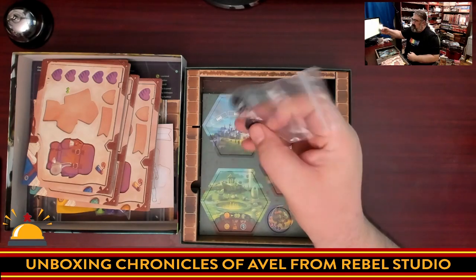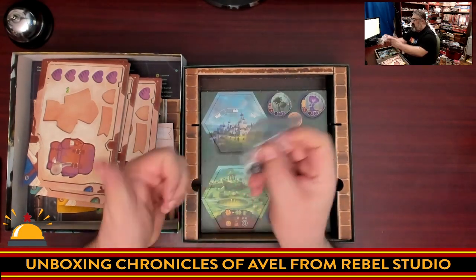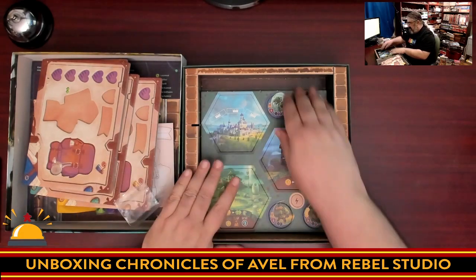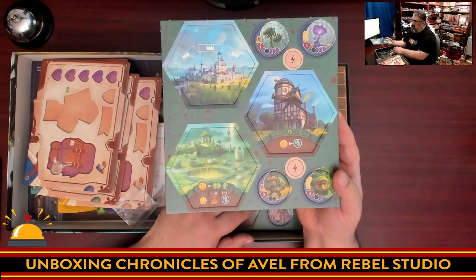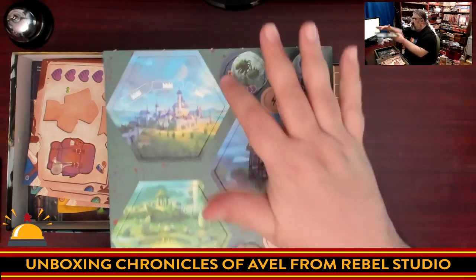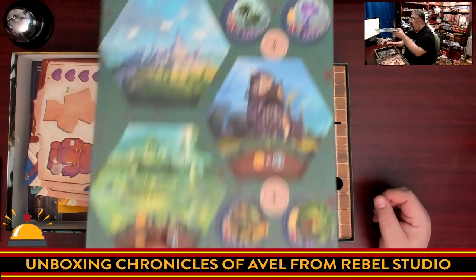These are little plastic screw pieces because the main boss's health is tracked using dials, so these are for assembling that. Then we get into the punch boards — look at the artwork on these. These are wandering monsters, and notably they aren't just your standard D&D creatures redone, though you do have your typical orc-looking character. They're two-sided.